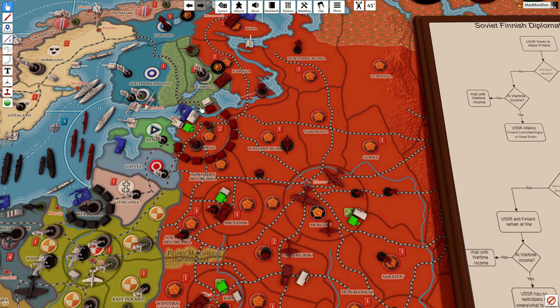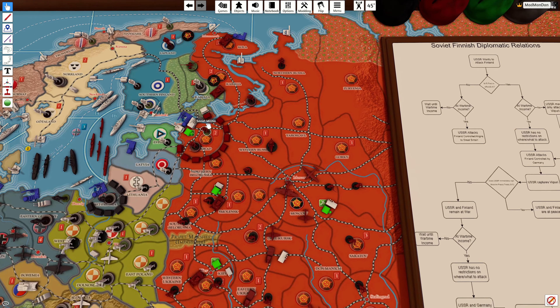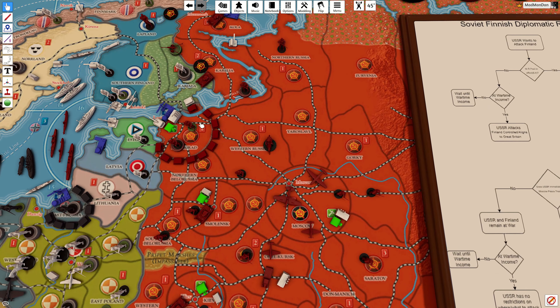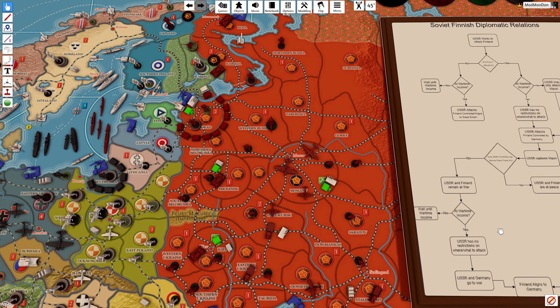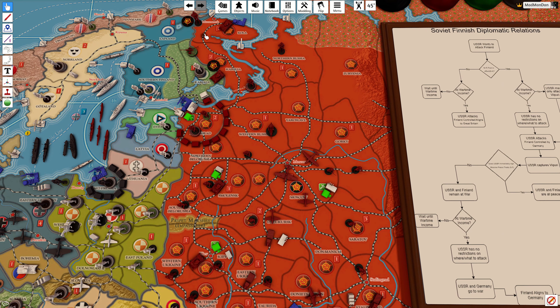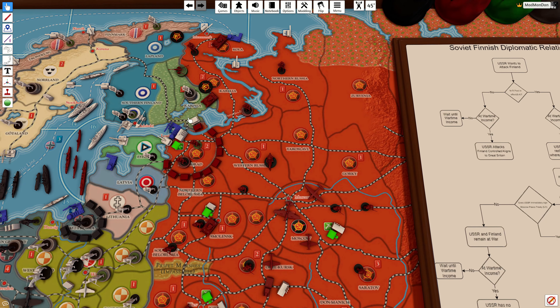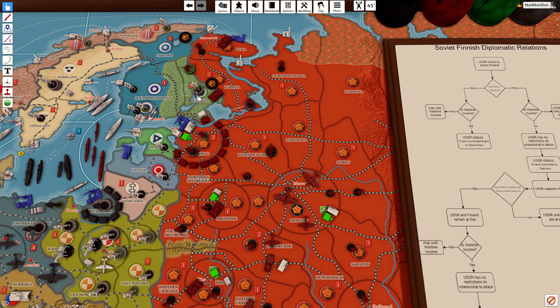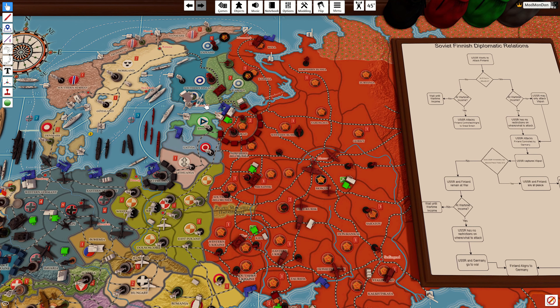Say the Soviets choose not to sign — they want the whole shebang. The USSR and Finland remain at war, meaning the Germans still control Finland and can still lend-lease to them. Then we come back to the earlier question: are they at wartime income? If they weren't at wartime income, all they can do is sit in Karyala until they reach 19 IPP. Once they pass that point, all bets are off and the Russians can conquer the rest of Finland. And as normal, once the Germans and the Russians go to war, whatever is remaining of Finland will align to Germany. Clear as mud — this whole area is a bit much to take in, so you just have to take it step by step.